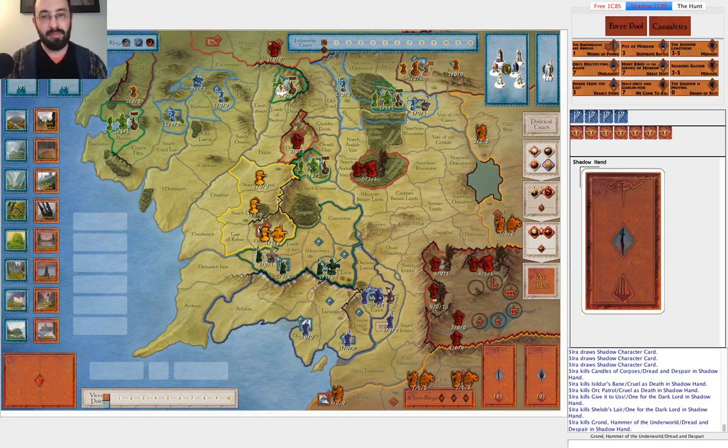It's often a strong strategy for Shadow to attack this area because these are three different factions of the game. Therefore, if you put one at war, you might not automatically put the others at war. So they can't necessarily support each other in the same way compared to when you attack Gondor — if you attack Minas Tirith, Dol Amroth will be at war and you'll likely be able to defend both strongholds. But just because you put Woodland Realm to war doesn't mean you put Erebor at war.